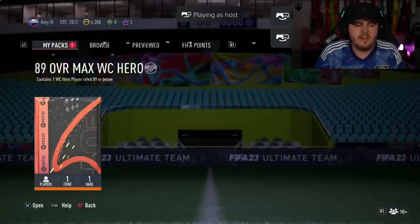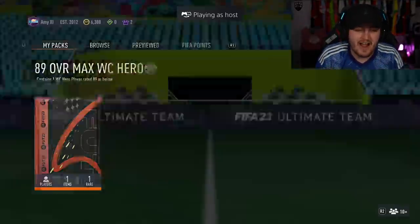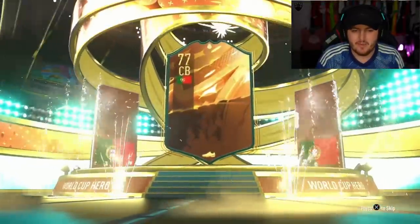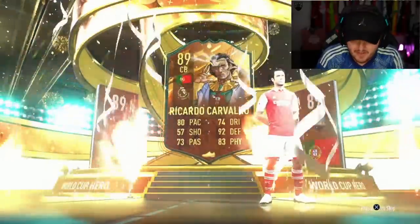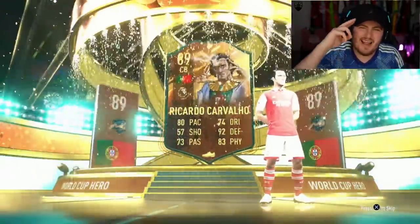Last pack of the video - we've got Amy's pack to end it off. Pack number 25. We are going to see if we can end off with a dub for Amy, please. It is going to be another Ricardo Cavalio to end it off - usable card, but just not what you want. Thank you all for watching this video. If you guys enjoyed, please leave a like down below, subscribe if you're new around here, and I'll see you guys later.